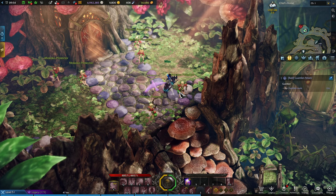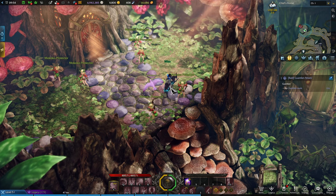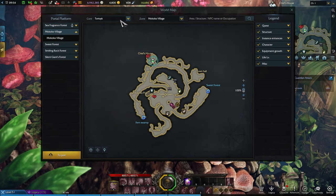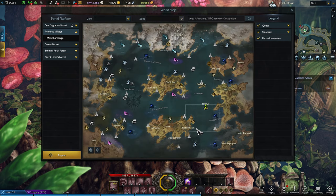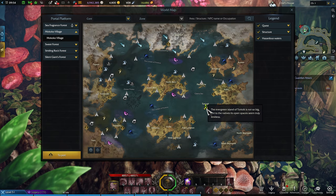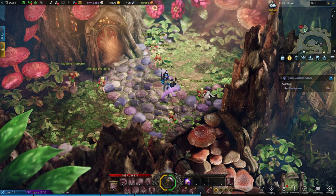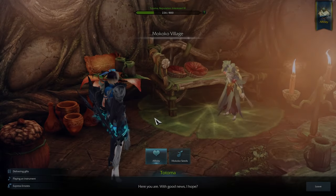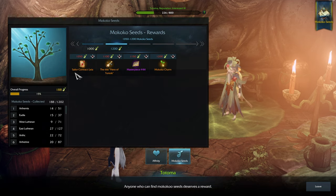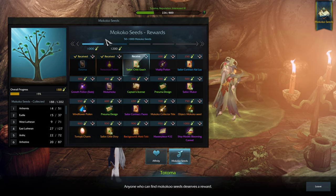Now that we've explained what Mokoko Seeds are and how to obtain them, let's look at what you can get for collecting them. We're currently in Mokoko Village on the Tortoic continent, located east of Luthoran. This is the first island you sail to just by doing the story quest, so anyone who's played Lost Ark has been here before. Going to the Elder Totoma's house, you can click on Mokoko Seeds and see all the potential rewards.